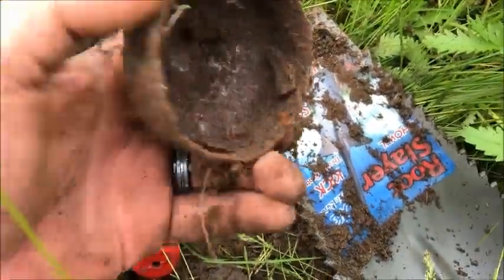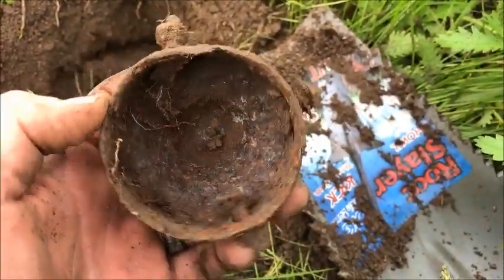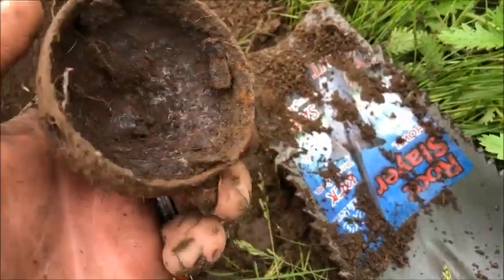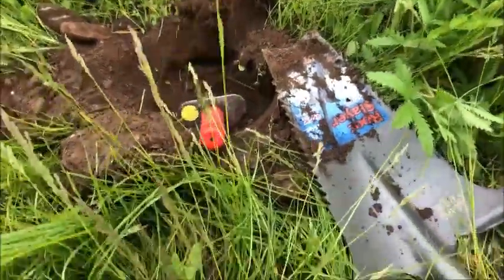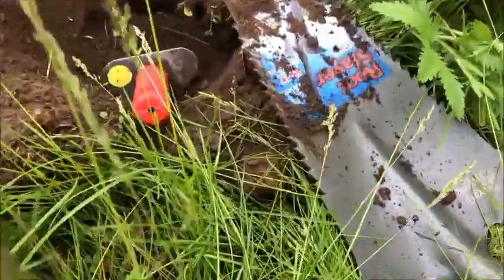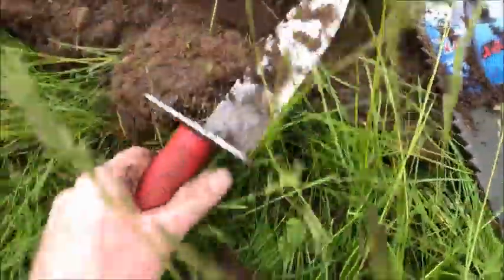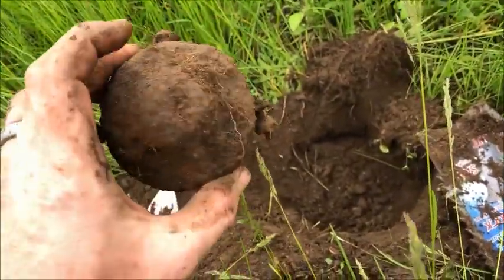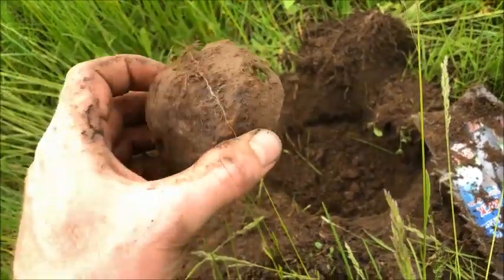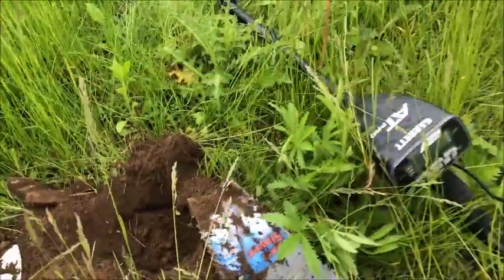Looks like maybe a fence post cap or some kind of cap with the screws still in there. First time I used the Root Slayer on a dig — did pretty good, got right down in there and popped it loose. Then I used my Less Digging Tool to clean out the inside because it was packed full of dirt. I'll put that in the bag — it's an old relic, not sure if I'll keep it, but pretty cool nonetheless. Off to the next one.